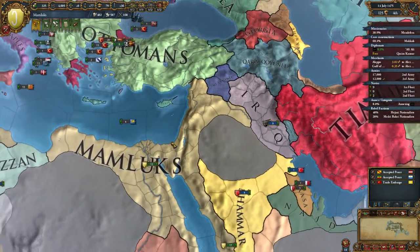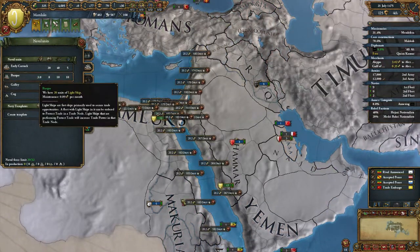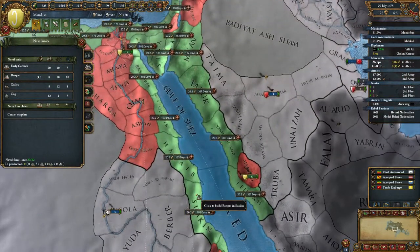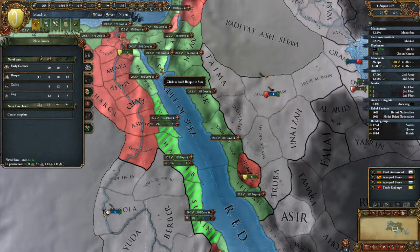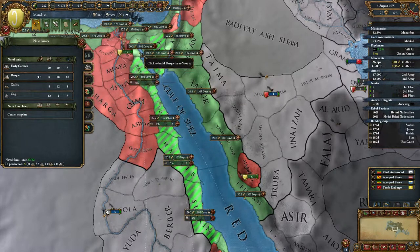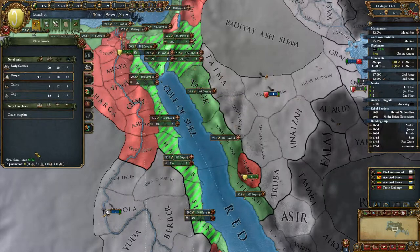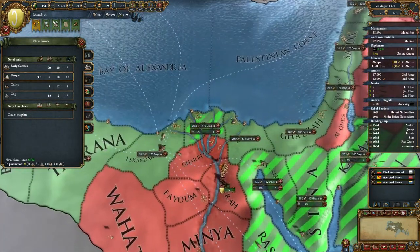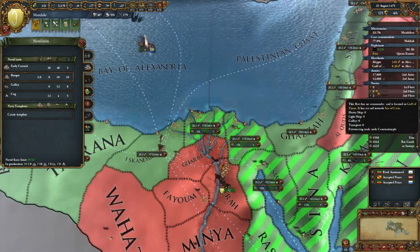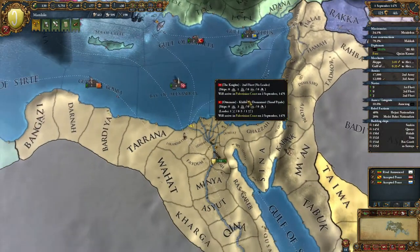That means I need more barks over here — 1, 2, 3, 4. Let's go with 8. We can get 2 over this side, so we can have just 10 in every node.